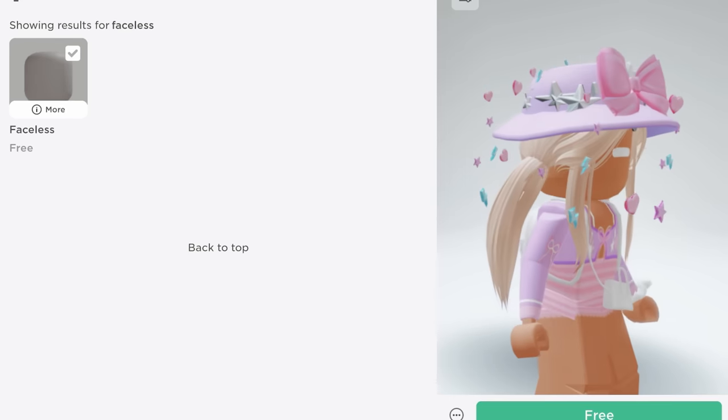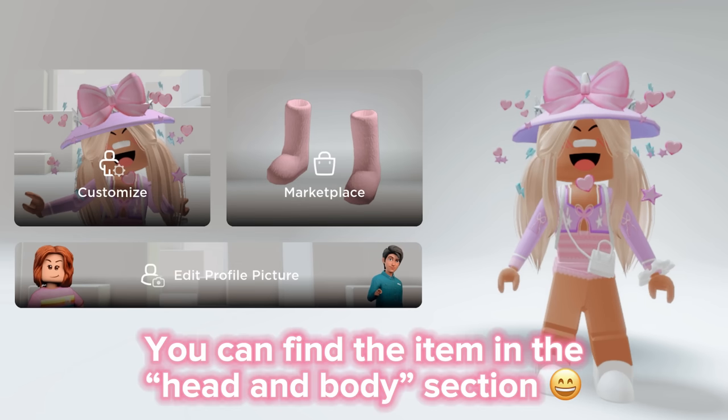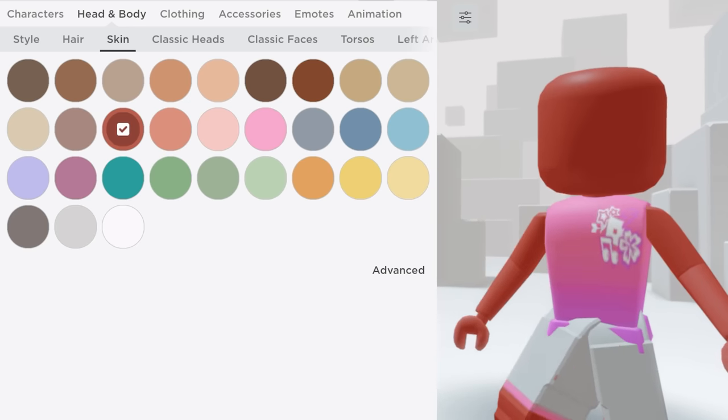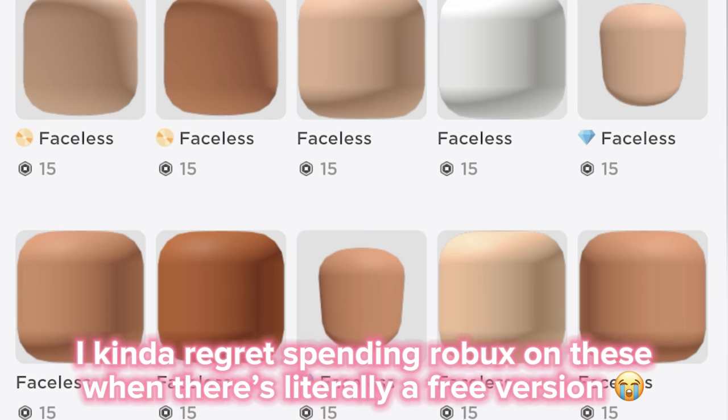Let's get it — I need this. You can find the item in the head and body section. You can also change it to any color, all you gotta do is change your skin color.